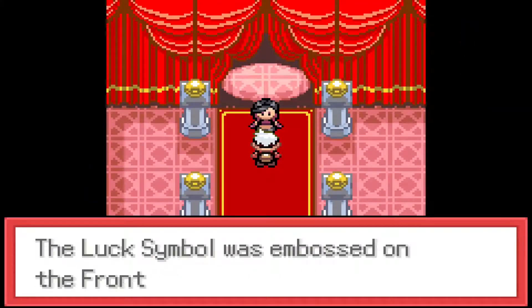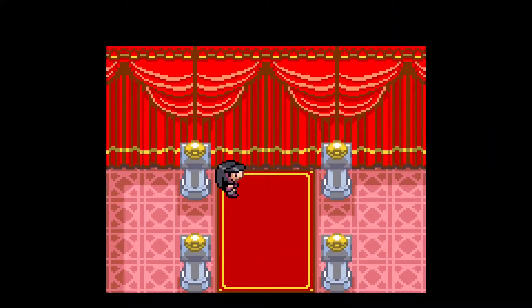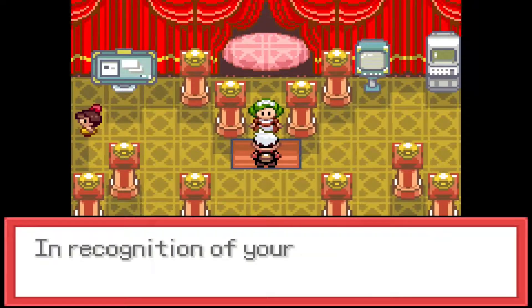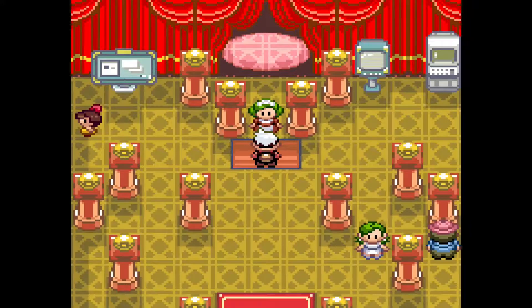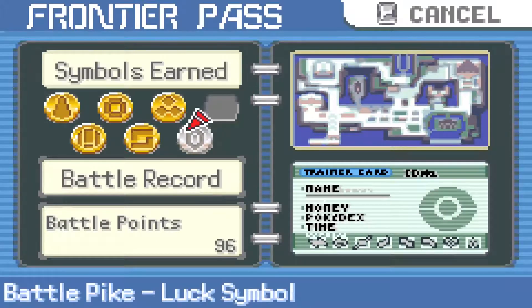Cool, thanks Pike Queen Lucy. Show me your Frontier Pass - and we get the luck symbol, because man, did we get lucky in round two. Now we need to do this again. Congratulations - you snatched victory from the Pike Queen and cleared the event. In recognition of your amazing luck, we get 11 battle points. So for this, we need to win eight more times, because we need to clear it ten times in order to fight her again. I will do that after I show off our new medal. Here's the luck symbol from the Battle Pike.